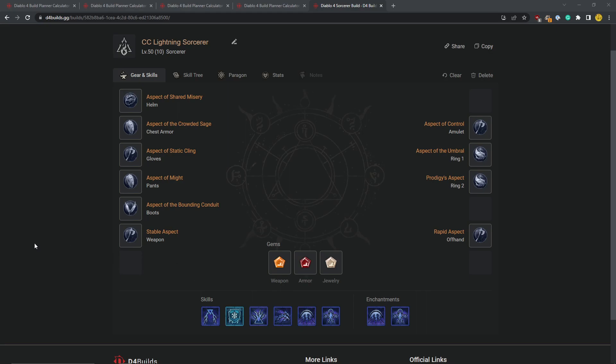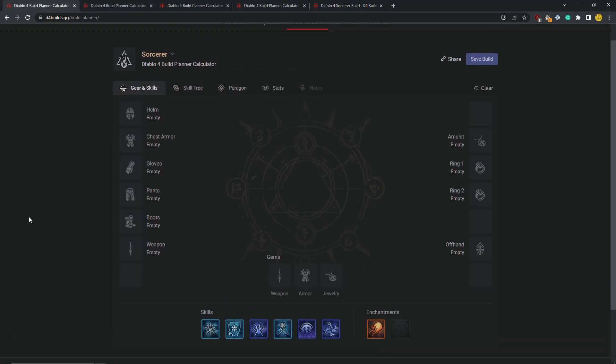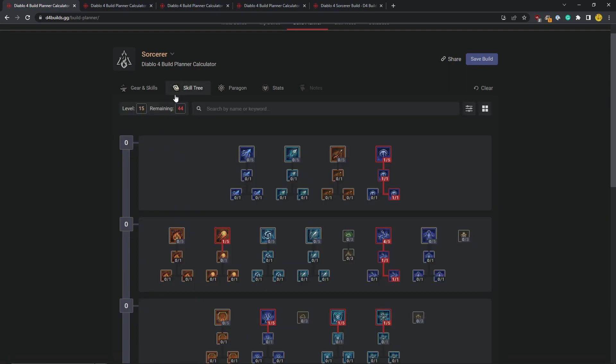So we're going to jump right into it — how I'm going to level it. This is the end build, so we're going to build all the way up to this. We're going to see how I level the first 15 levels, and it's going to be quite basic. I think all builds just follow this path because it's the most optimal path to get to level 36, which is when our Charged Bolts build actually comes online.